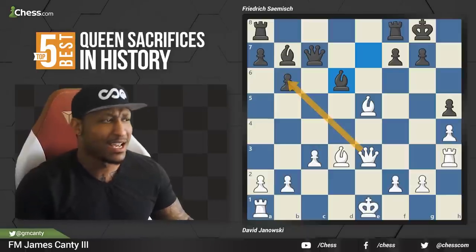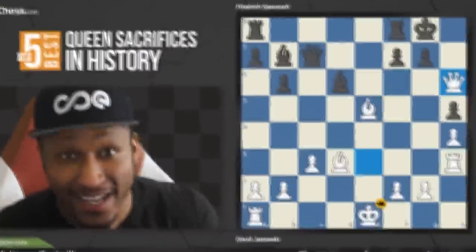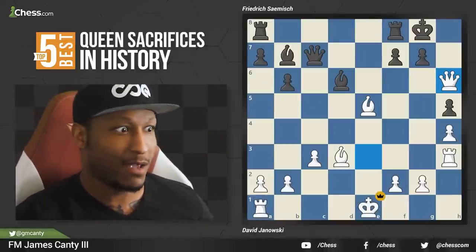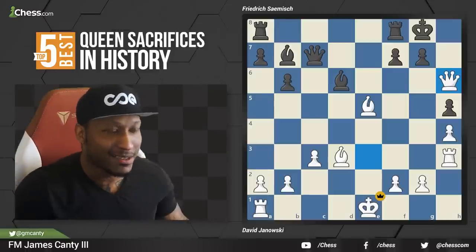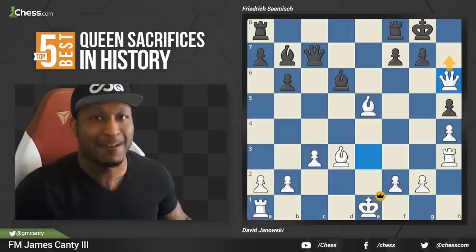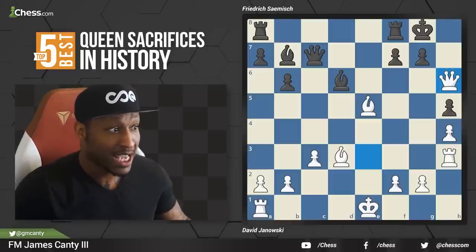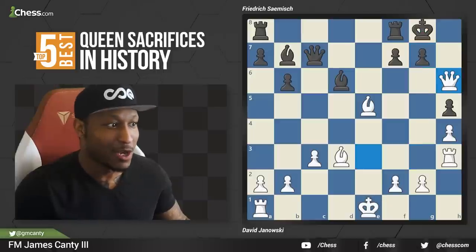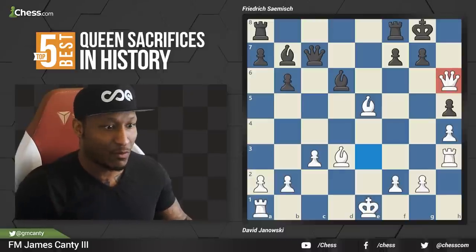Queen b6 — that sacrifices the queen, right? Come on, that doesn't work. But if you look to the other side of the board: queen h6! Oh my goodness. Queen h6 is disgusting — queen h7 is check and mate. After bishop takes e5, queen h7 mate. If you take the queen: rook g3 mate. When have you ever seen that checkmate? Hopefully you get some games like this in your own games — that move is absolutely sickening. The game ended right here with resignation after queen to h6.